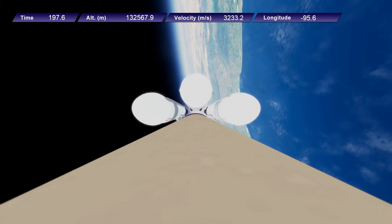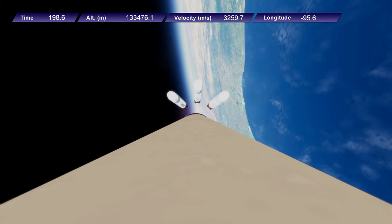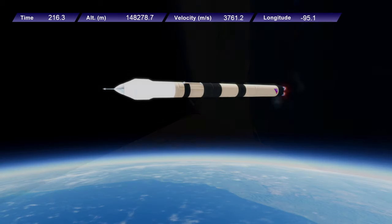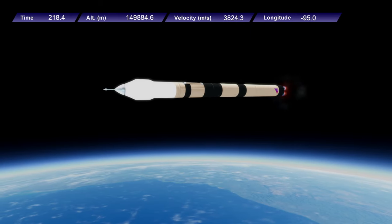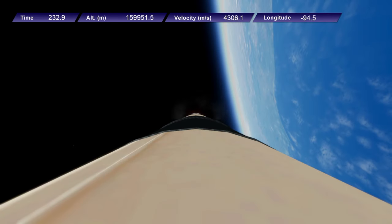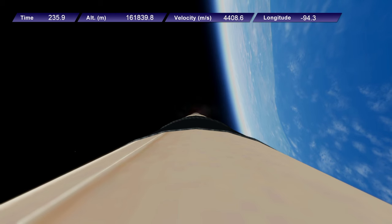Here we have booster separation — off go those three, and of course there's three on the other side. Now it's just a core with five engines on it. Release of the launch escape system, and there is the Lynx spacecraft.